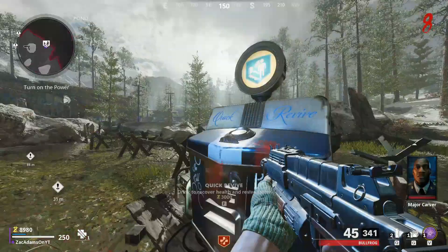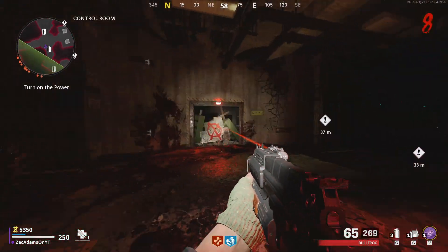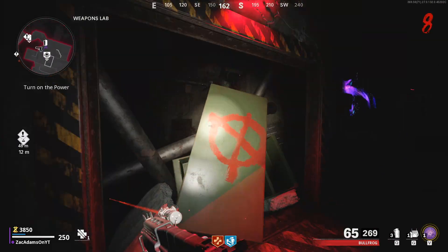From here you are going to collect Juggernog and Quick Revive. Once you have both of those perks, you need to get yourself to the Speed Cola room. Make sure that you take the long way around, and you also need to make sure that you do not turn on the power, so that the dogs never end up spawning.